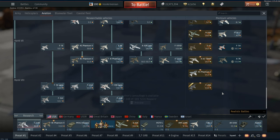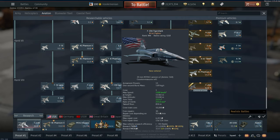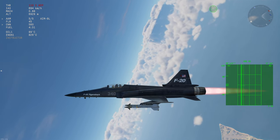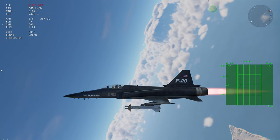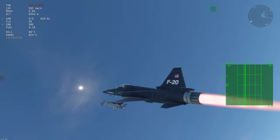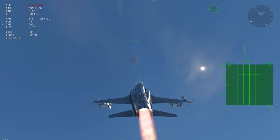In the new War Thunder update, we have the F-20A, which is locked behind the pack vehicle. It's an F-18 engine in an F-5 — so big engine, small plane. I know some of you are excited to buy your way to level 12 in War Thunder with the pack F-20A.